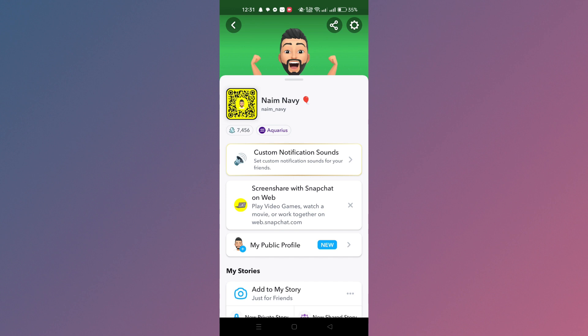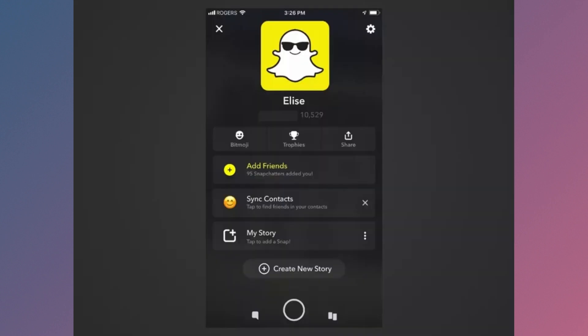In your trophy case you'll see all your recently unlocked trophies displayed first, followed by padlock icons representing trophies you have yet to unlock. Tap on any unlocked trophy to see how you earned it.